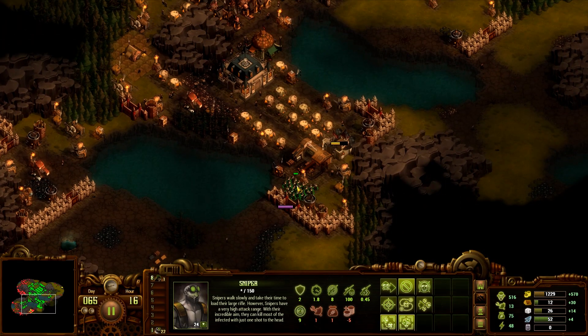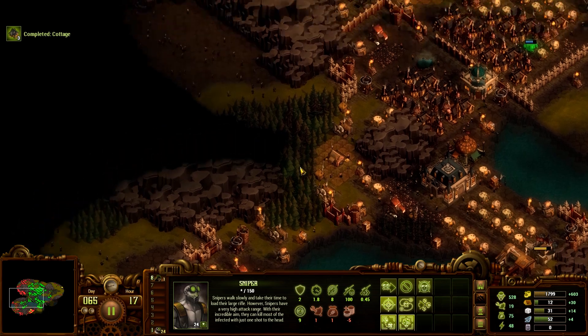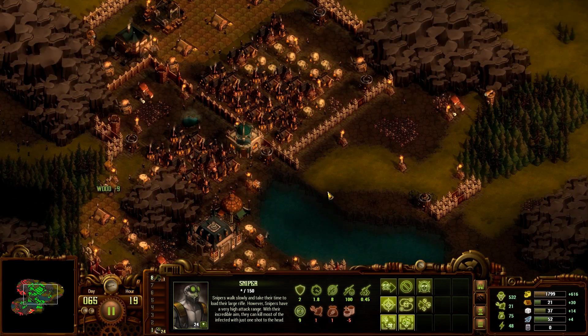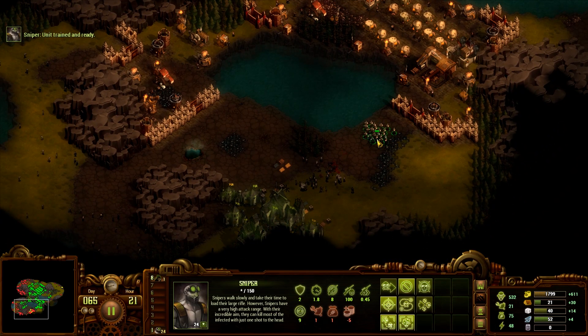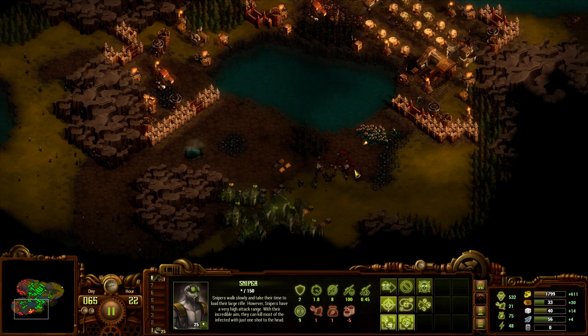Should we go back in? We have 24 snipers — let's go for it. I really wish there was some gold to mine somewhere. Sniper is ready. Give me something to shoot! Get in there, bullet to the head. Make sure they're all on high priority target.